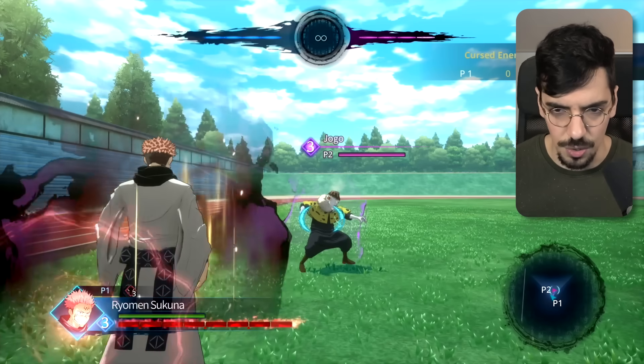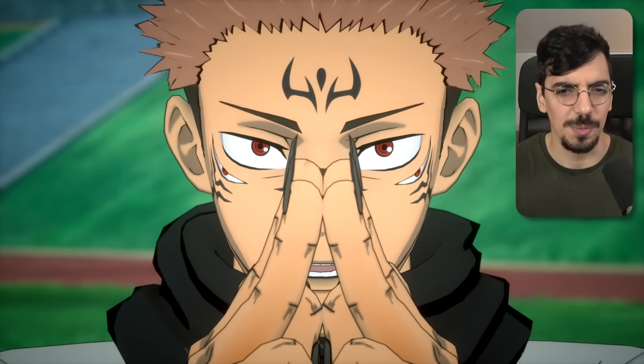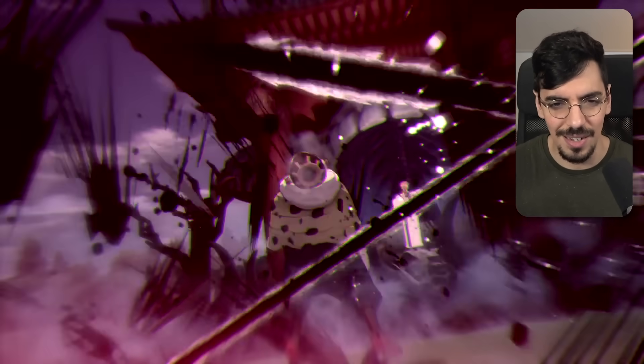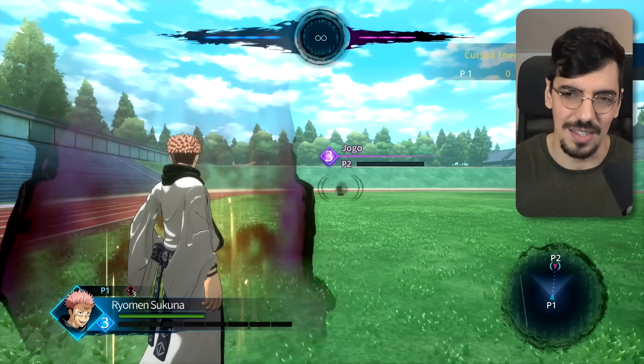Sukuna is up next. Sukuna's activation is a little bit close range, but here we go — domain expansion. This is one of those domain expansions that is just an ultimate animation. I love that overlay. Malevolent Shrine looks hella clean. I don't know about the slashes part — the slashes part looked kind of mid — but then the smile and everything else looked great.